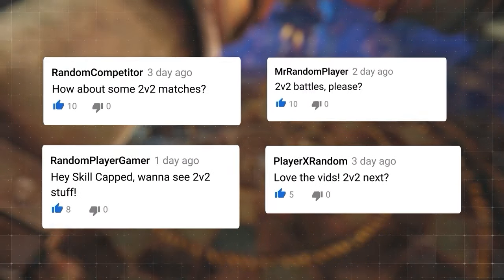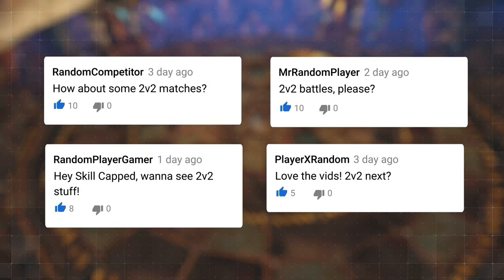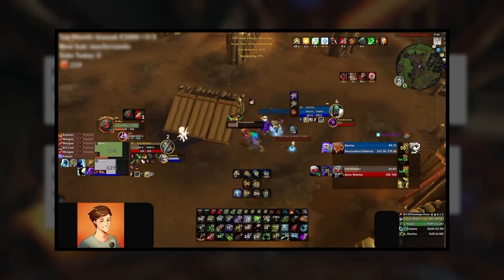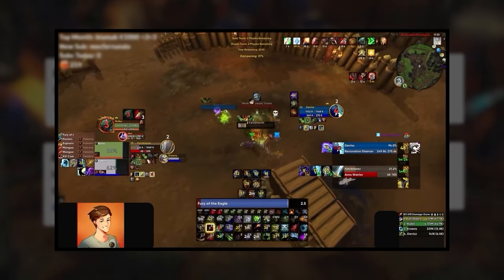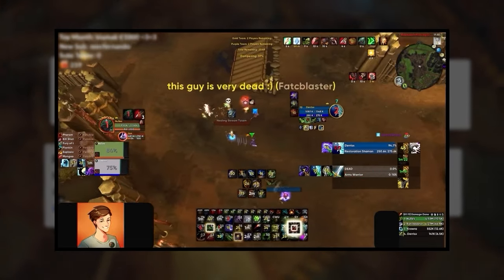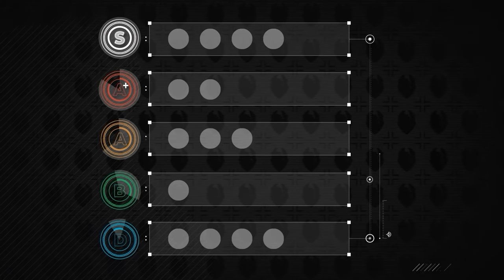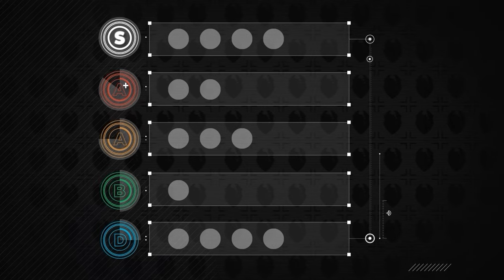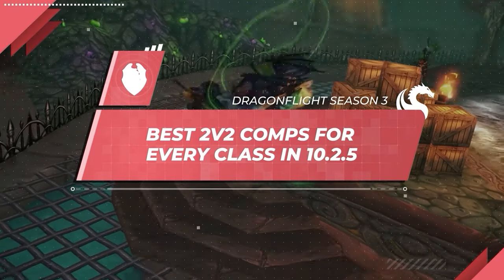Alright guys, we heard you loud and clear. Thanks to all of your requests and comments for our 2v2 tier list, we sat down with one of the most legendary players in the game, Bicmex, and created an updated tier list for the 2v2 bracket in season 3. In this video we're going to be ranking each DPS spec, ranging from S tier all the way down to D, while providing you with the best partners to pair up with each DPS. So if you're looking for the easiest way to grab that elite set with your buddy, make sure to stay tuned.